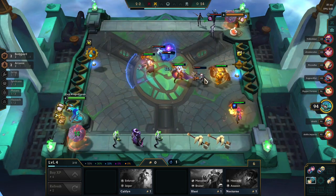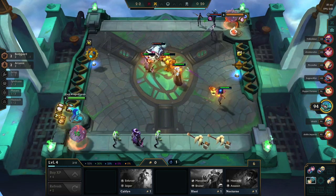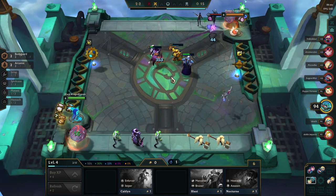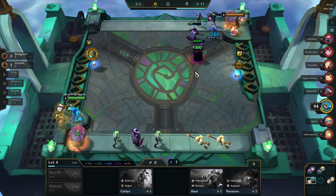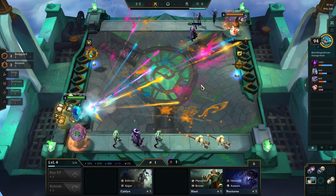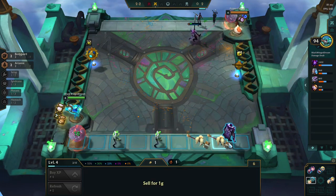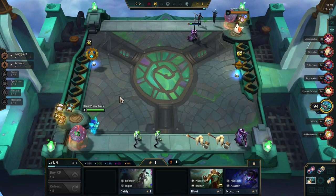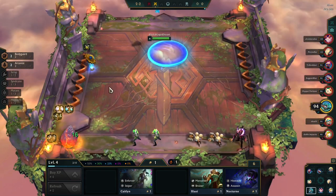It's not terrible to get rid of Ash, but getting rid of Caitlyn was the winning play. It shouldn't matter — I should have enough damage, hopefully. I guess this could be Jeweled Gauntlet. The rest could be played.